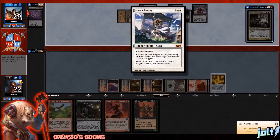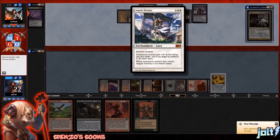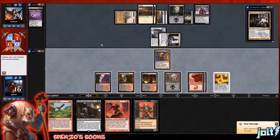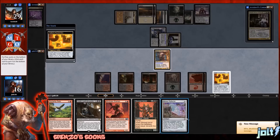Opponent's going to get down Angelic Destiny — gets plus four, plus four, has flying and first strike. Whenever it dies, return it to its owner's hand. Swinging in for a six or seven. Our opponent's sitting at one card in hand and we're going to be able to blind fire some stuff. Let's put those on the bottom — Minion Reflector, Stomping Slabs. We'll go Abyssal Horror, then Mindclaw Shaman. Just enough mana to do all three of those. They'll go on the bottom.